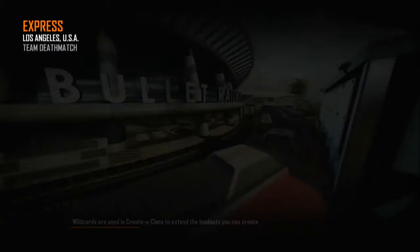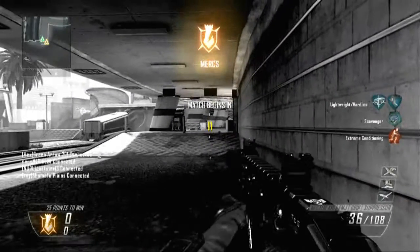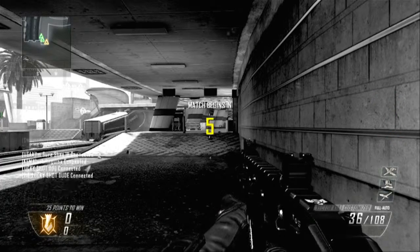Hey guys, what is up? This is the Moonfrost, and today I'm going to be bringing you a road to diamond with the SMG Vector K10. Not to be mistaken with KID, because the font they use is actually kind of hard to decipher whether it's a 0 or a D, but I assure you, it is a 0.